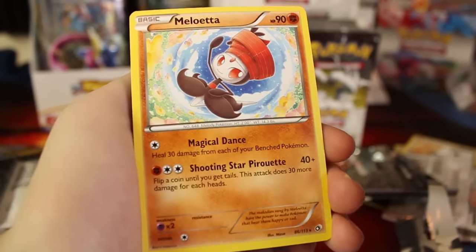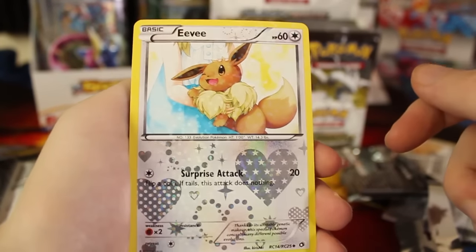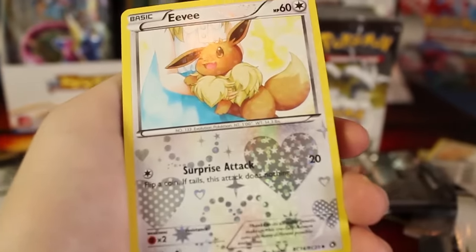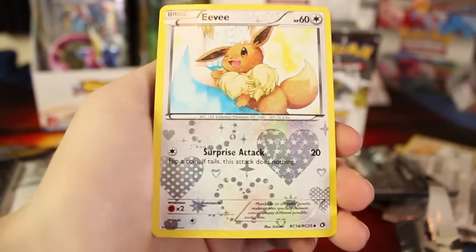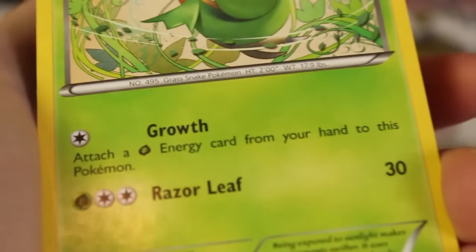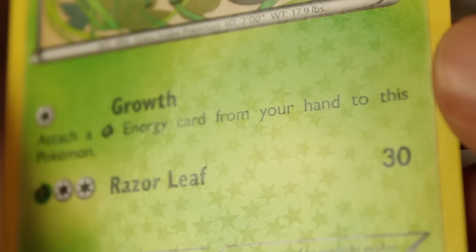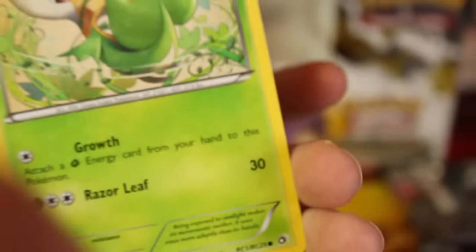And to go with that, we have a Sparkly Eevee. I know I've got this card for sure, but it's just so cute — look at all the hearts down here. We had so many sparkles. This heart pattern is much easier to see than the usual one, which we'll see on this Snivy card. You can barely see that pattern — you can kind of see it with the reflection of the light. So it's very subtle, but it's there.